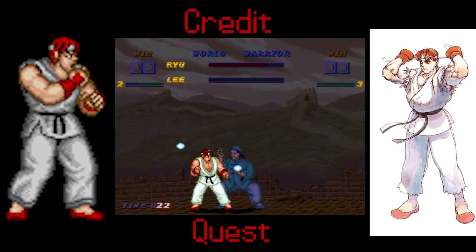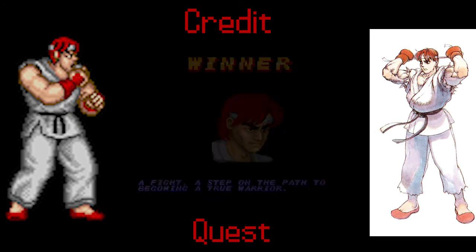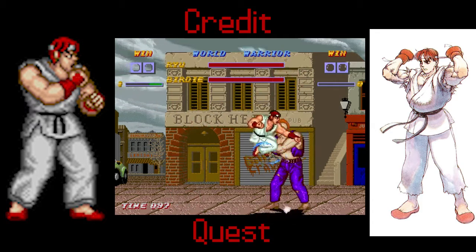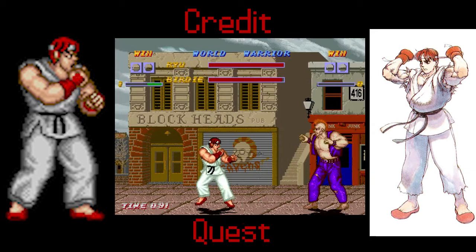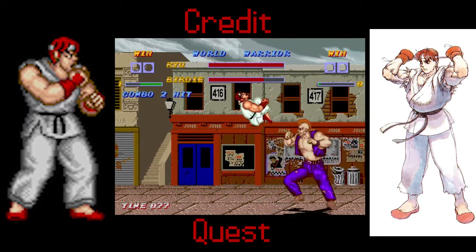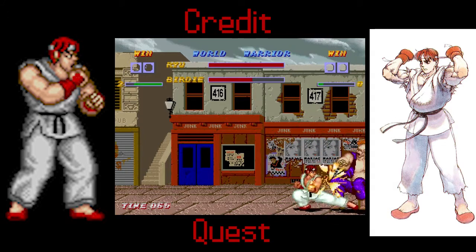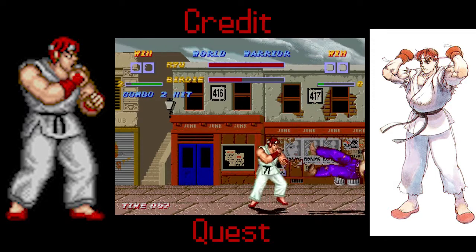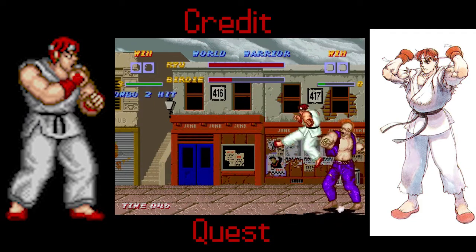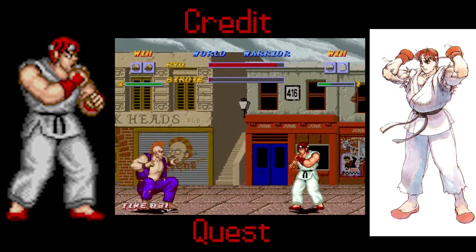You know that joke in the AVGN review of Street Fighter 2010? This is Street Fighter the Good Edition — just saying that for the record. There's Birdie, so next is gonna be Joe. In Street Fighter Alpha, they changed Birdie's skin color to be black instead of white, and they were like, 'Yeah, Birdie's just sick in this game.' Then why is he fighting? Usually sick people don't go out looking for street brawls — but except for Birdie, and Birdie don't give up.